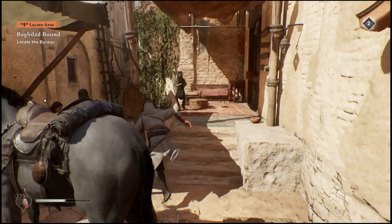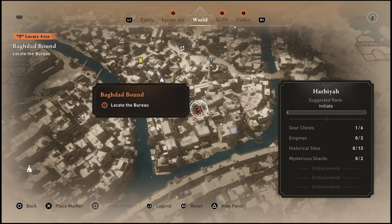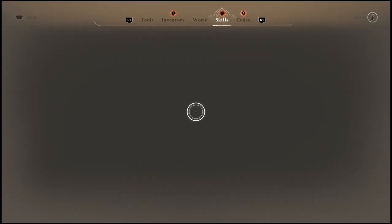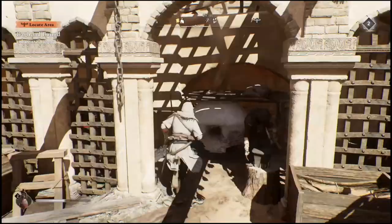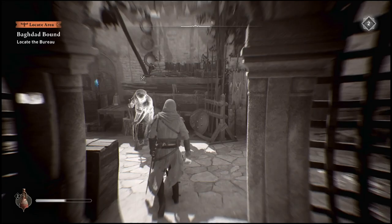You can stumble around on foot or on rooftops trying to find the place that it tells you to go, but there's actually a much easier way. So if you accidentally skipped through this portion of the tutorial or just didn't understand it when it popped up, what you will have to do is actually go into your Eagle Vision. So go ahead and spawn up the Eagle.